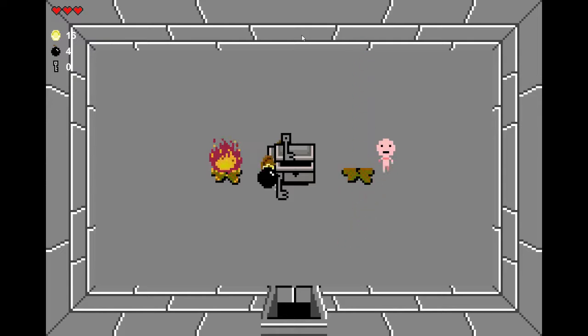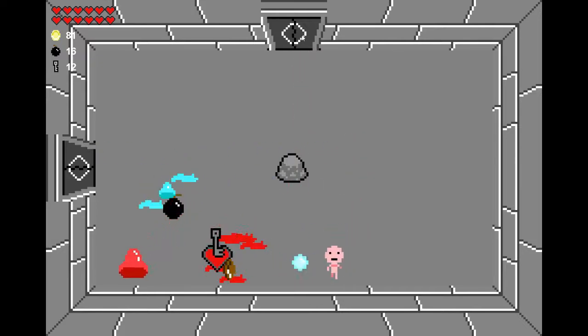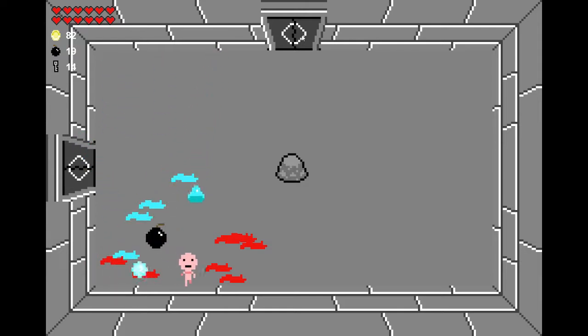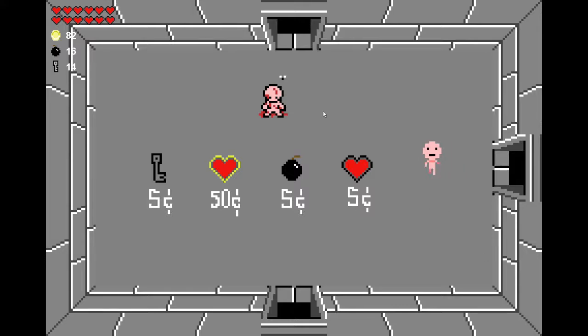I've managed to sort out the code in the random generation where the item was basically going into almost every single room. I managed to isolate that and add a couple of new rooms. But that also comes with a bug throughout the game where a boss room, item room, the shop, and the treasure room will all spawn maybe one or two in the same room sometimes. I'll need to figure out a way to sort that out.